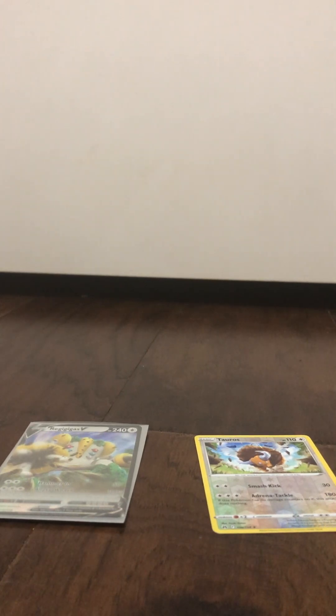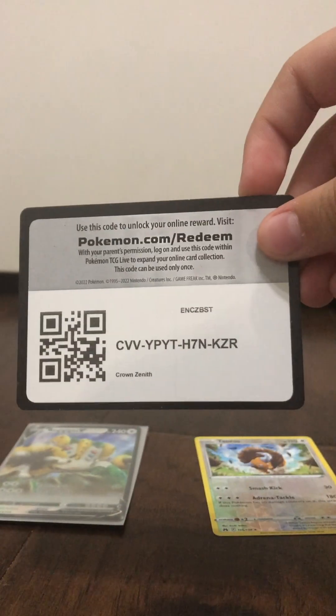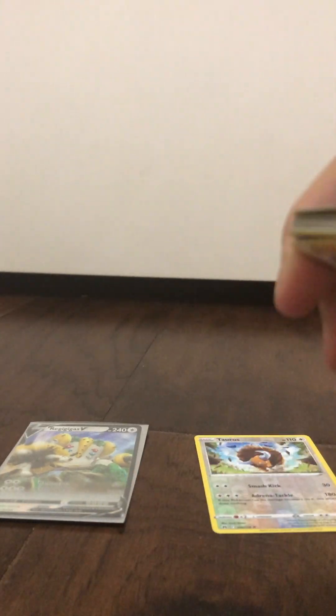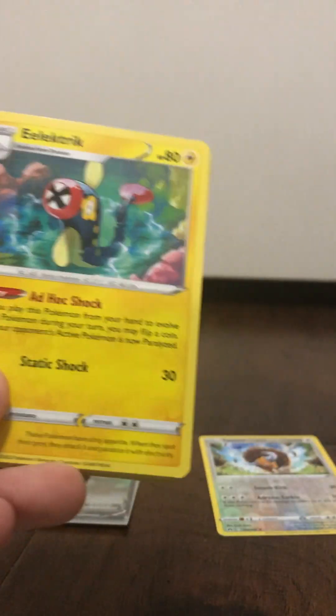Alright, let's open up pack number two. I'm not going to use scissors this time because it's easier to open up, and I don't want to accidentally rip or cut any of the cards. Here's the code card — if any of you want to use that. And we got to do the card trick — one, two, three, four, to the front from the back. And we did it right, so we got energy. Lightning energy.